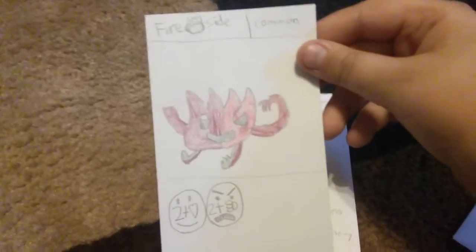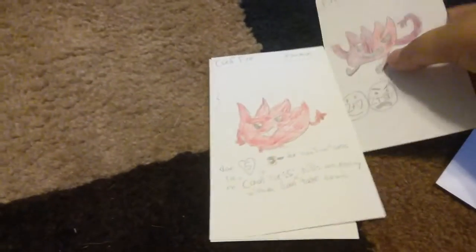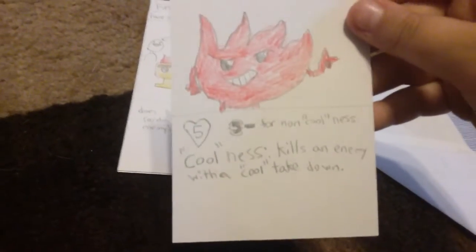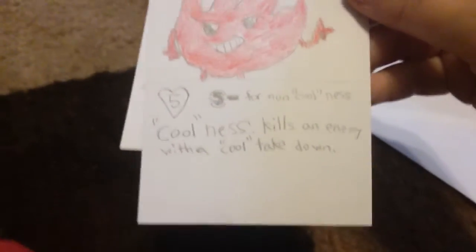Let's see what we got. First, we got a Fire Side, which is a common. It's a two-sided card — the happy side and the dangerous side. It gives itself two plus health on the happy side and two plus damage on the mad side. The next one is Cool Fire, a common: five health, five damage, minus four non-coolness. Coolness kills an enemy with a cool takedown.